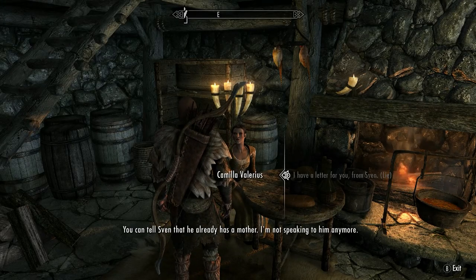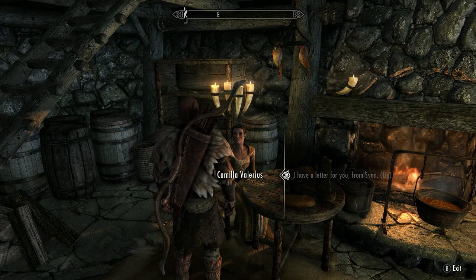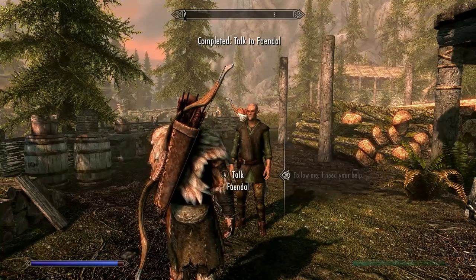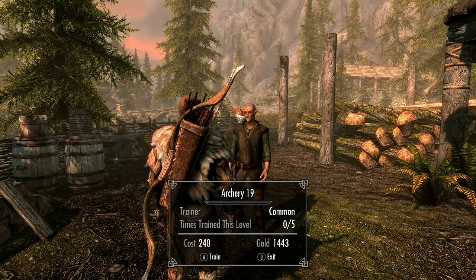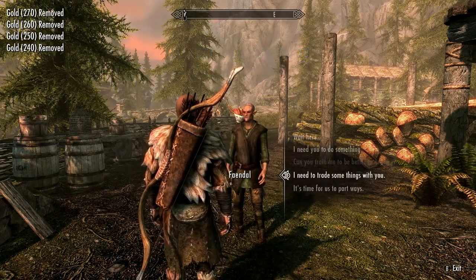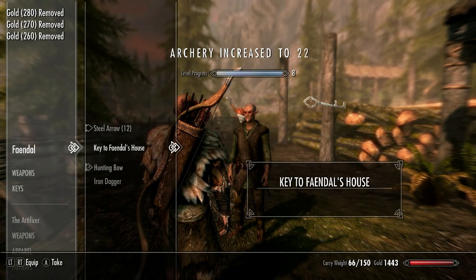Now we're feeling a lot lighter, lie to Camilla and say the letter is from Sven. Go and give Faendal the good news, and then recruit him as your follower — he can now be used as a free trainer. Buy the archery training from him, and then take all of your gold back. But in survival mode, you can't level up unless you sleep, so we will need to do more training later on.